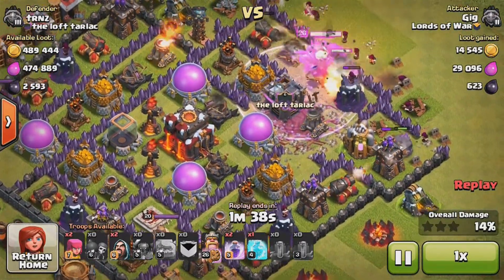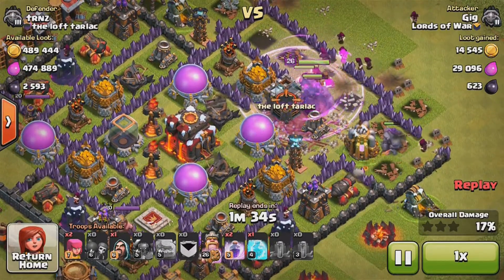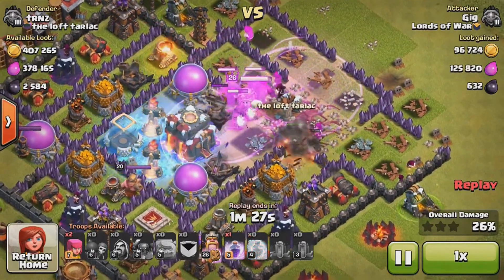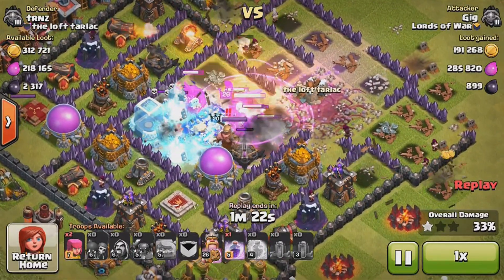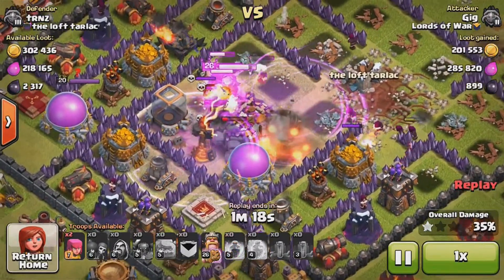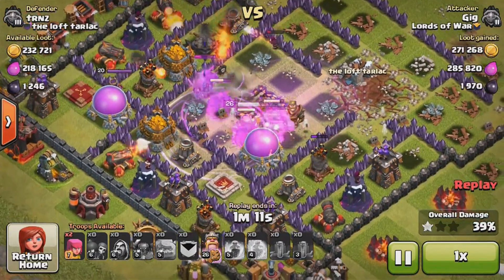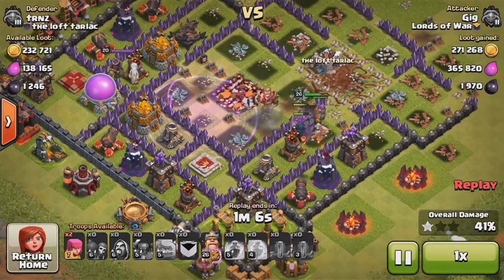I kind of do the same thing as last time. I dropped a rage spell and all my troops just go to the center — there aren't many outside structures so it works out perfectly. With the earthquake spell I can get about half of the storages without any problems. I dropped a freeze spell which freezes both infernos, then dropped another rage to help destroy that last inferno, which goes down pretty easily.